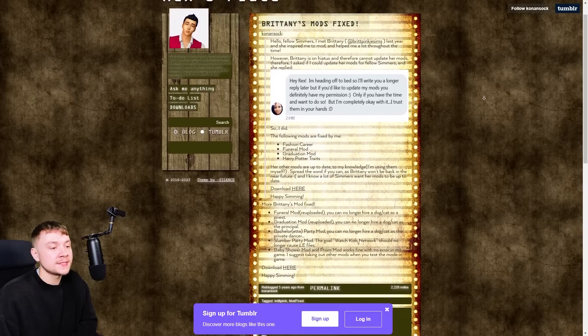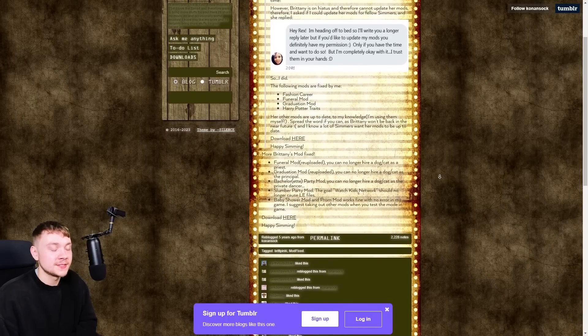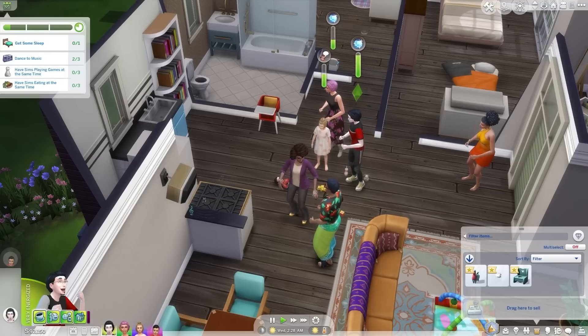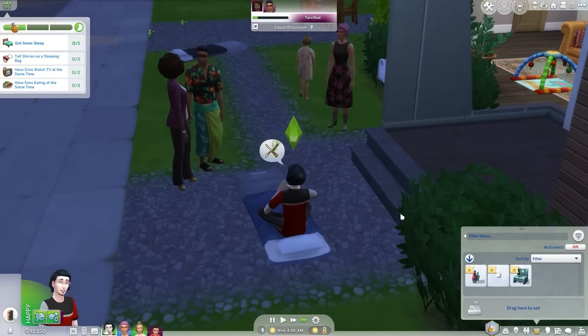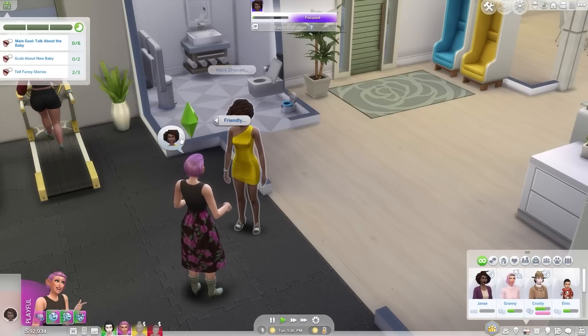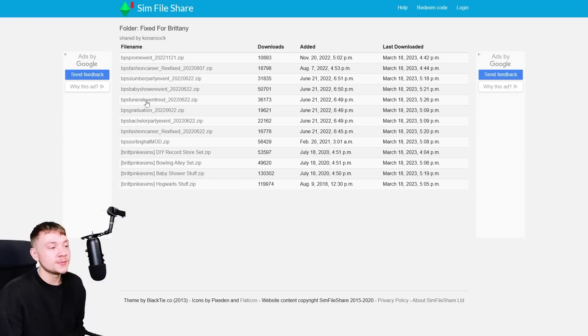The next one is actually a load of different mods including various different things - they can all be downloaded separately. More importantly, there is a Slumber Party event mod and a Baby Shower event mod. Slumber Parties are a big part of Growing Together, so it's nice to have a mod that lets you have them. Baby showers are also a really nice addition. It also comes with a Funeral Event mod, which is not part of Growing Together but I feel like funerals should have been.